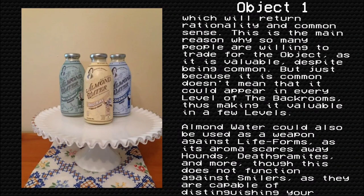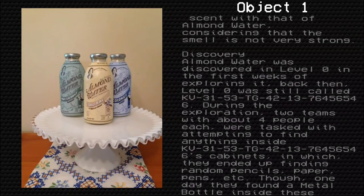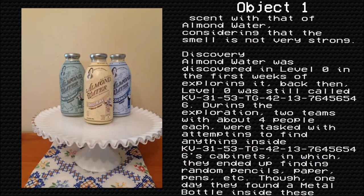Almond Water could also be used as a weapon against certain life forms, as its aroma scares away hounds, death scramines, and more. Though this does not work against Smilers, as they are capable of distinguishing your scent from that of Almond Water, considering that the smell is not very strong.